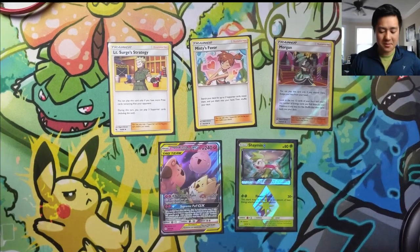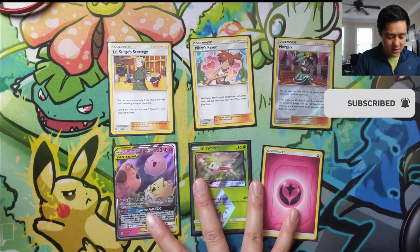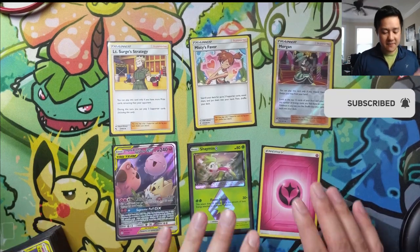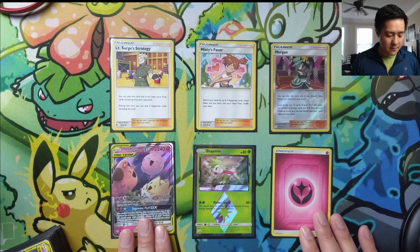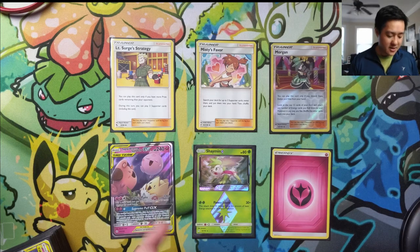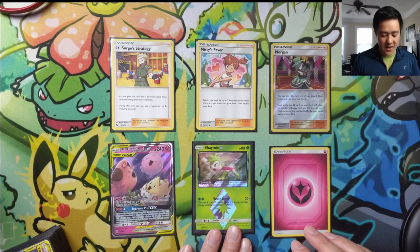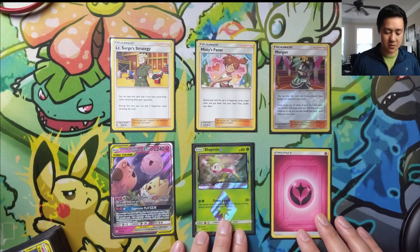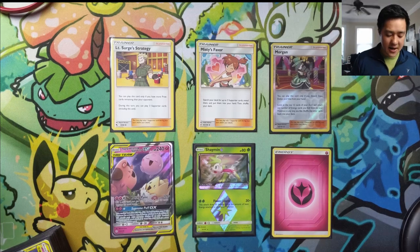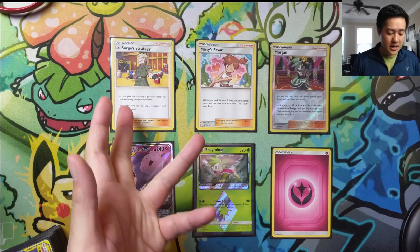That's the deck list as of right now — a lot of the numbers are pretty flexible. Now let's talk about some considerations for executing the combo. One thing to be aware of is that the babies is not a robust target — it's very prone to Great Catcher, and you only have two in the deck. If one's prized and they knock out the other, that's game. Shaman is only good for one knockout and has just 80 HP, though it does have zero retreat cost, which is notable.